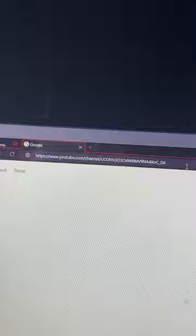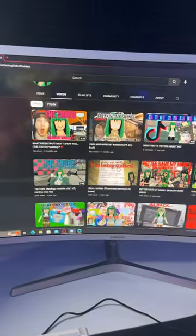The first thing you're gonna do is simply go up to your browser, then put this exact link into your browser and press enter. It's gonna take you to this YouTube channel. Once you're here, all you have to do is simply dislike every single one of their videos and then just look at your Robux.